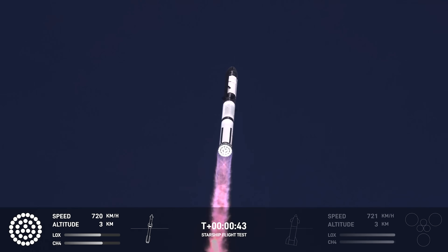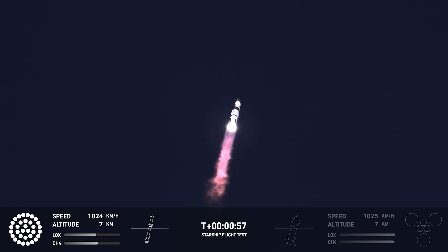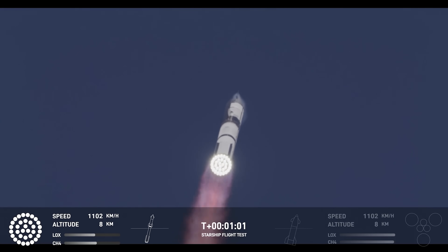We're a little over 40 seconds into the flight. We are seeing 33 out of 33 Raptor engines ignited. Boosters pushing us downrange over the Gulf. Next milestone coming up in just under 10 seconds is going to be max Q, that max aerodynamic pressure.